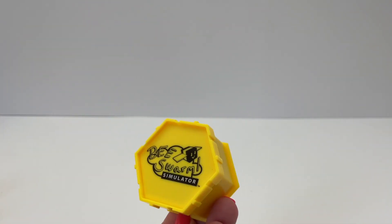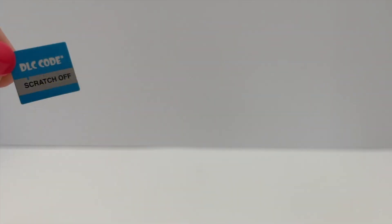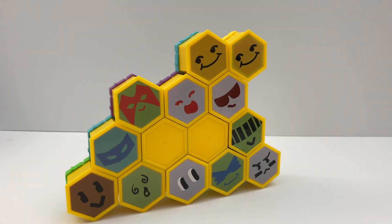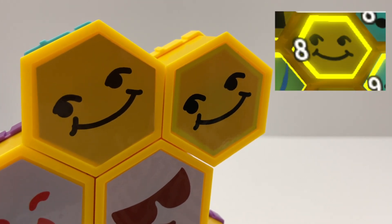Next hive is a yellow one. We got the Gifted Honey Bee — this is an epic Gifted Honey Bee and it's so cute. And there's a DLC code for this one too. I'll put the sticker on and add it to our hive. The gifted sticker has a yellow highlight around it that matches how they are in game too!